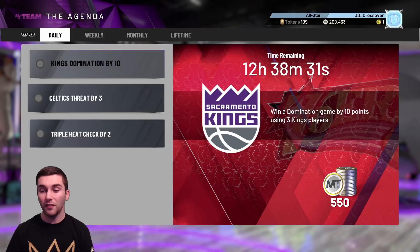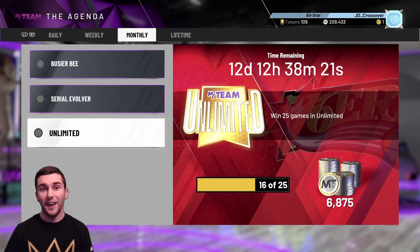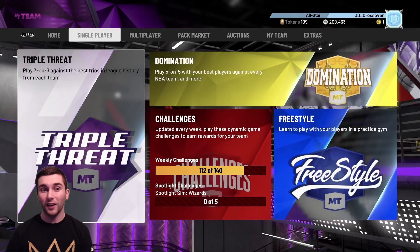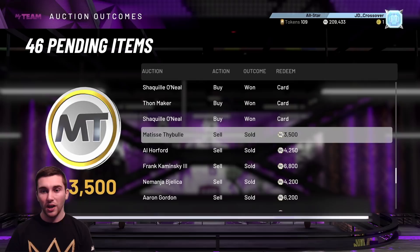We got another win yesterday with the Galaxy Opal Kareem — if you missed that game you really need to check it out, because it went to overtime and we won in the last five seconds. Kareem grabbed an offensive rebound that basically won us the game, so he was massive. Now the spotlights are just down here, but first let's come down to the auction house because we've got quite a bit to cash in on.